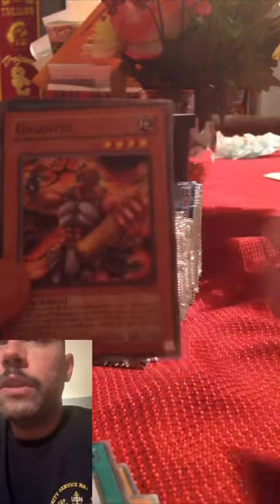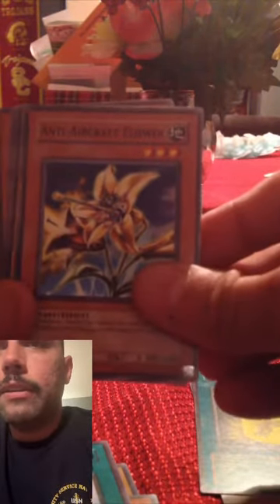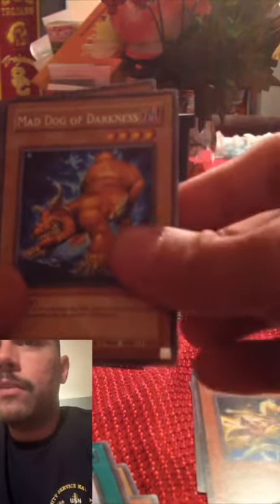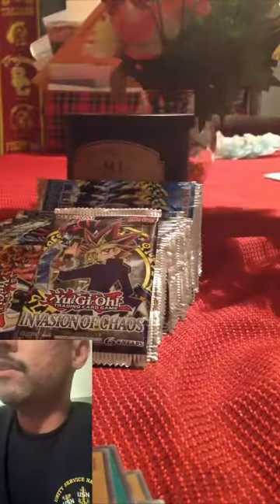These are the sets I'm most used to, growing up. It's interesting to see what I'm capable of finding. Ryu Koki, Gigantes, Yellow Luster Shield, Anti-Aircraft, Mad Dog of Darkness, Thunder Crash, Fiend Mirror, Sacred Crane. How many cards was that? Nine cards. Alright, fair enough.